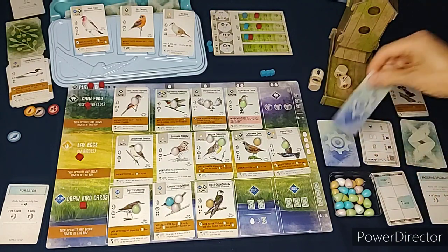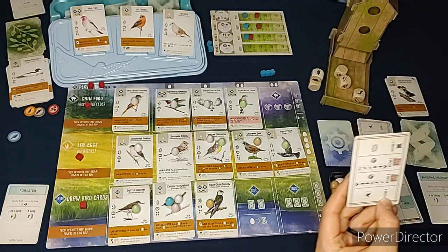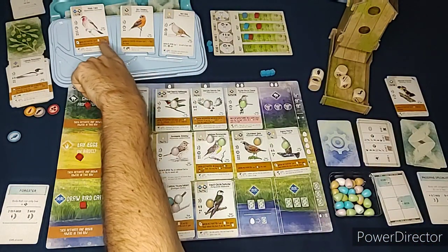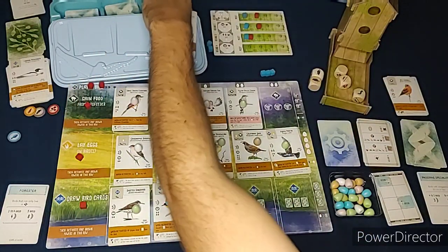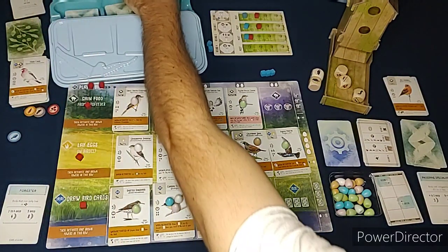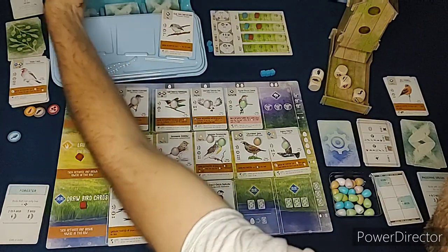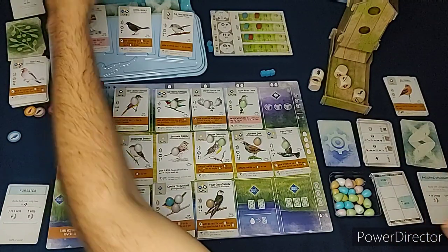The Automa's last turn in round four - it looks for birds under 30 centimeters wingspan, and all three qualify. It keeps the one with the most points - a six-point bird, a pretty big one. The others get discarded and the tray gets replaced, though it doesn't really matter since the game is over.